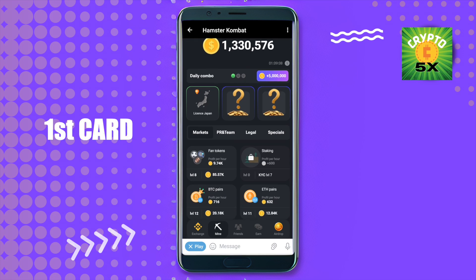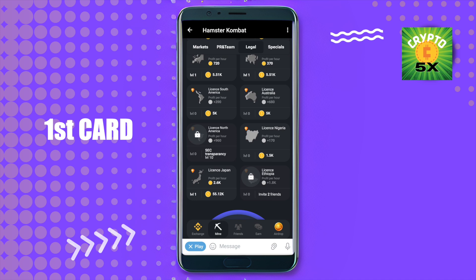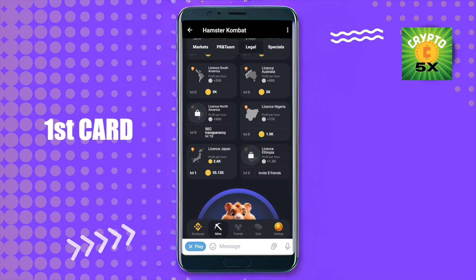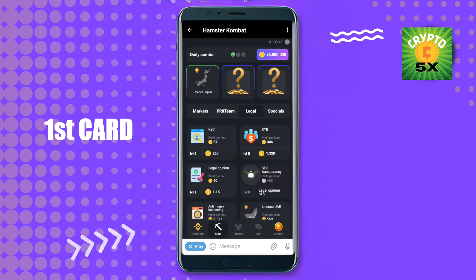The first card is License Japan, and you can find it in the Legal option. It is at the end — you can simply get this one.